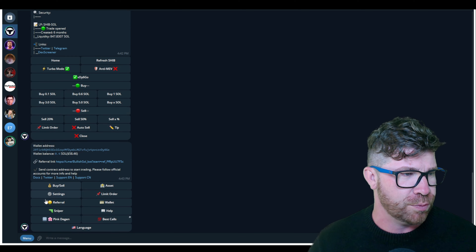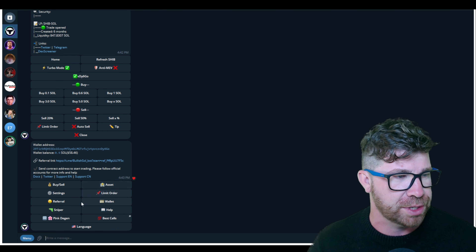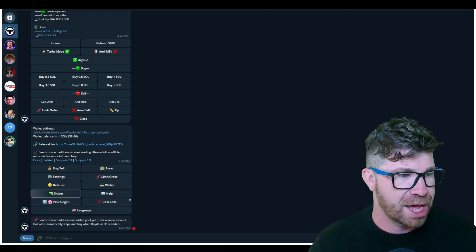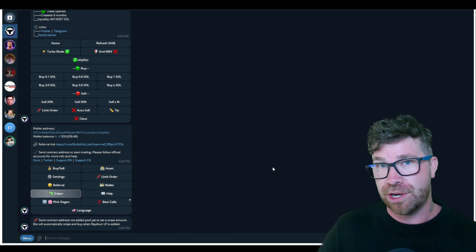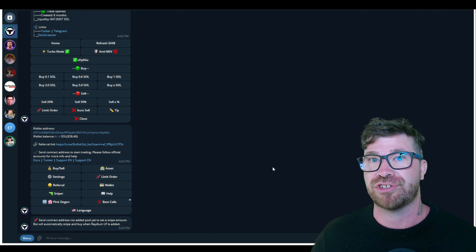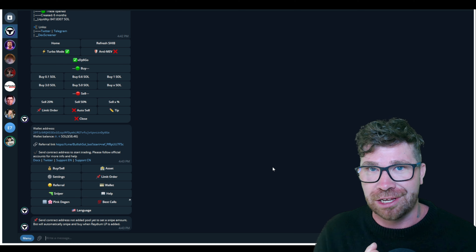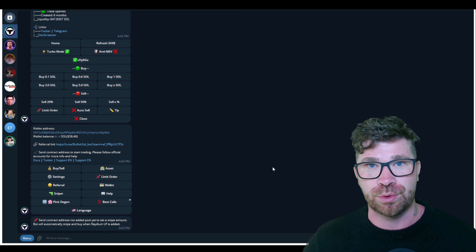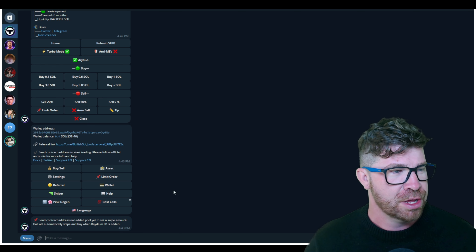In the menu you'll see assets, sniper bot, and best calls. For the sniper bot, all you do is send the contract address of a token not yet added to a pool. You want to snipe brand new tokens — avoid pink sales, they're horrible. More importantly, snipe tokens that are locking their liquidity 100%, make sure everything is revoked, and make sure it's a legitimate project. I've gotten into a few that were great but the liquidity wasn't locked and they got rugged.